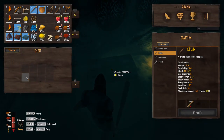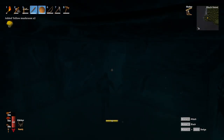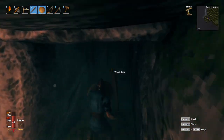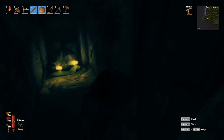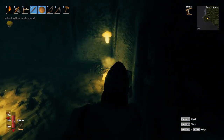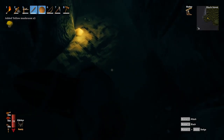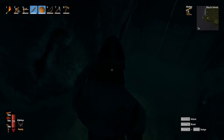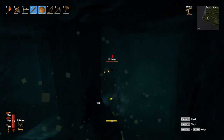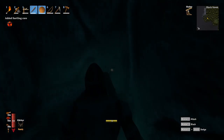What do we got here? Splint head arrows, nice. That's the way we came right there. What do we got going on in here? Hello — there we go, nice. Surtling core — that's what we need.